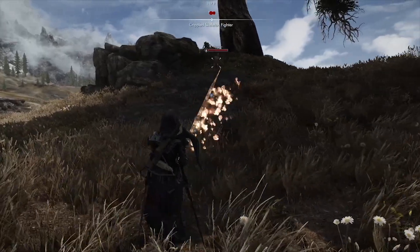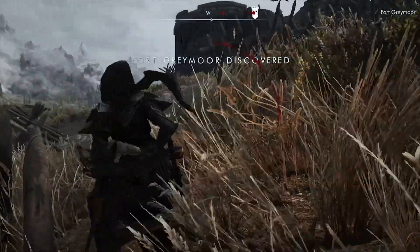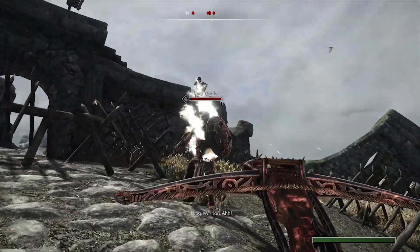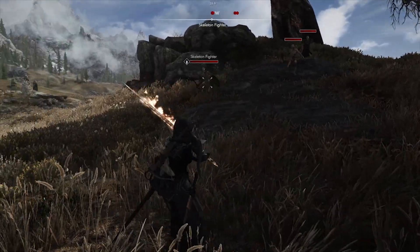Next, go and grab Detection Meter NG. This is the modern version of the original mod - it works amazingly well and adds a detection meter similar to modern games. It adds a nice icon and makes stealth much more dynamic. Also grab the first-person detection plugin to fix issues when using improved camera.